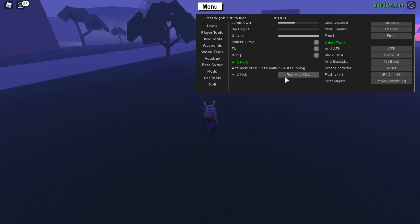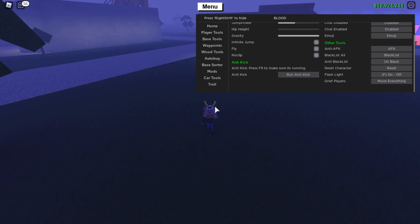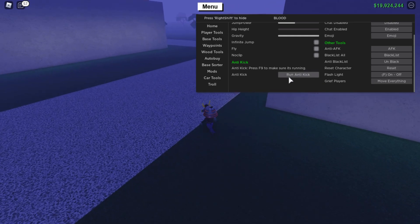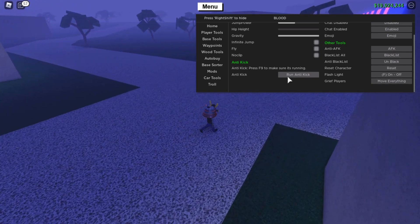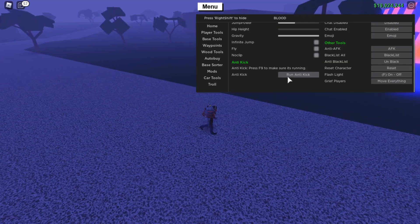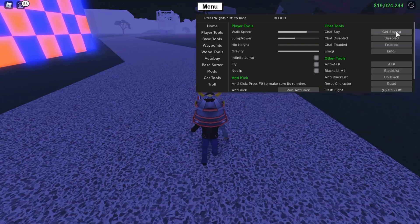Anti-kick — if you turn this on, it means you cannot get kicked from the kick script. If you don't know what that is, it's where you hold an axe in your hand and can kick anyone in the server. By turning anti-kick on, you cannot be kicked from the server by that script in GUIs such as Bark, Ancestor, etc.